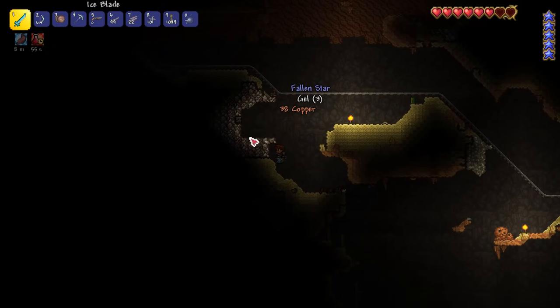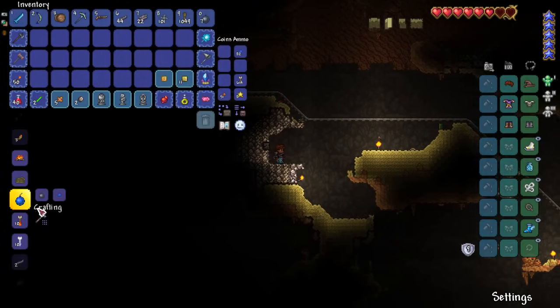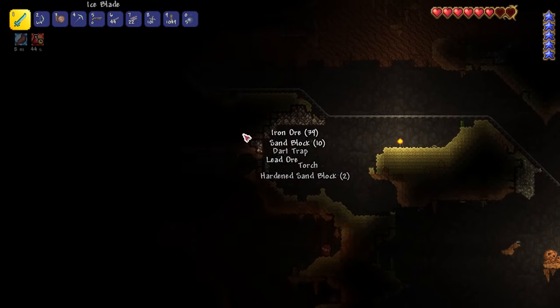They're a little bit buff. Put a torch down here — is that a TNT barrel? I don't think I've ever seen one of those before, but we'll check that out in just a moment. Let's get a little bit more iron — we've got to keep the resources coming in, people.